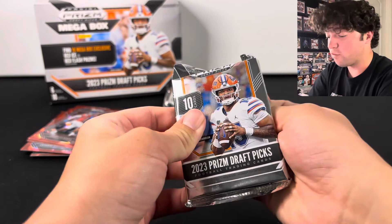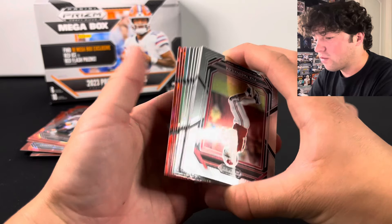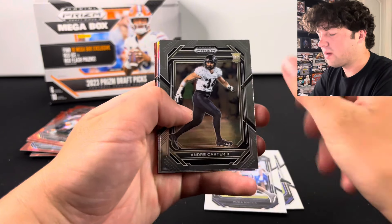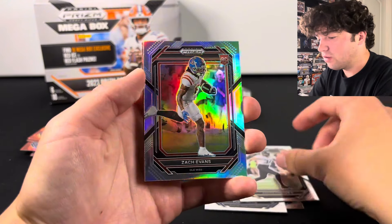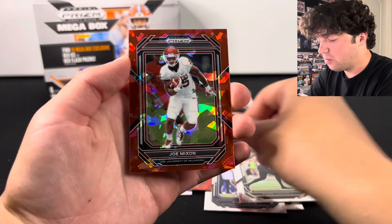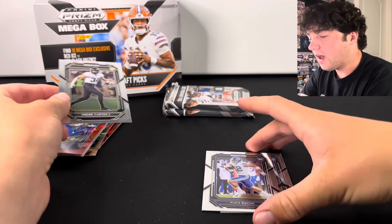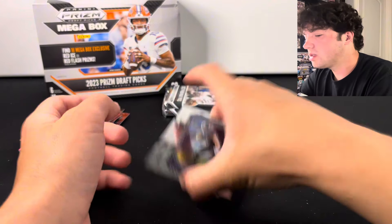All right, let's get into this next one. We are halfway through the box. There is a silver Prism — let's see what it is. Hey, Will Levis on the base. Puka Nakua — I feel like those always come as a package. Can we get a rookie? Zach Evans on the silver. We got Travis Kelce, Joe Mixon. Chris Rodriguez on our rookie there. We did have a Puka Nakua rookie and a Will Levis rookie — probably two of our better rookies so far.